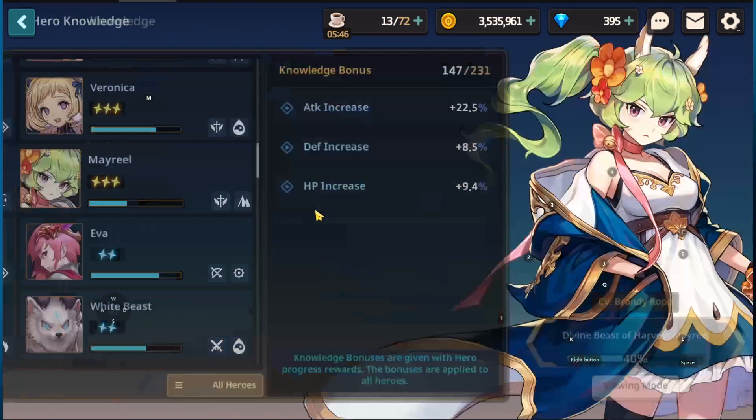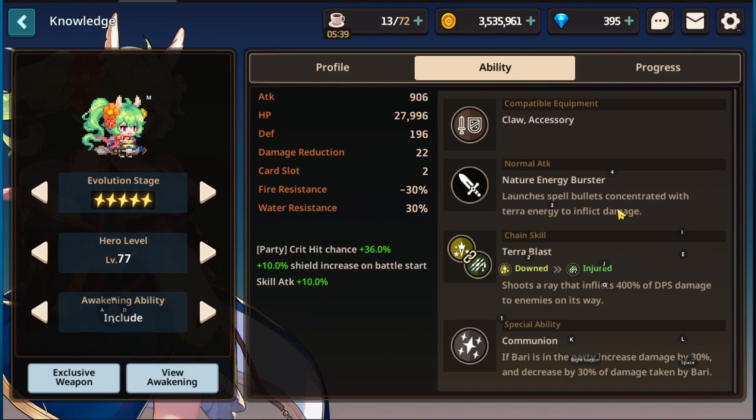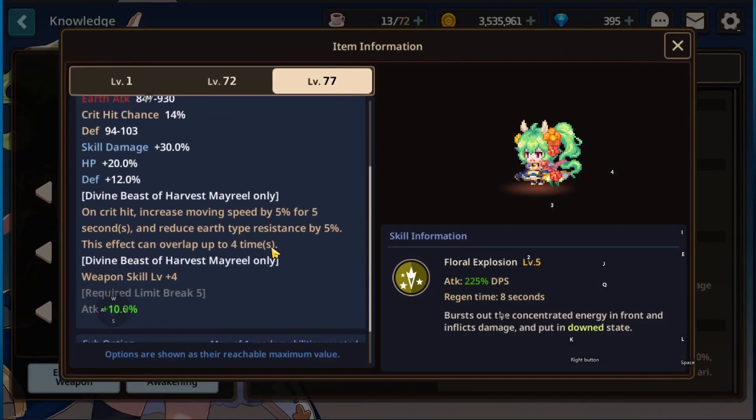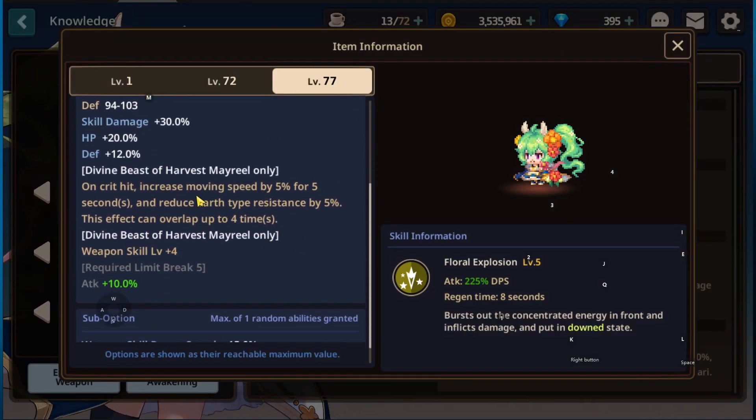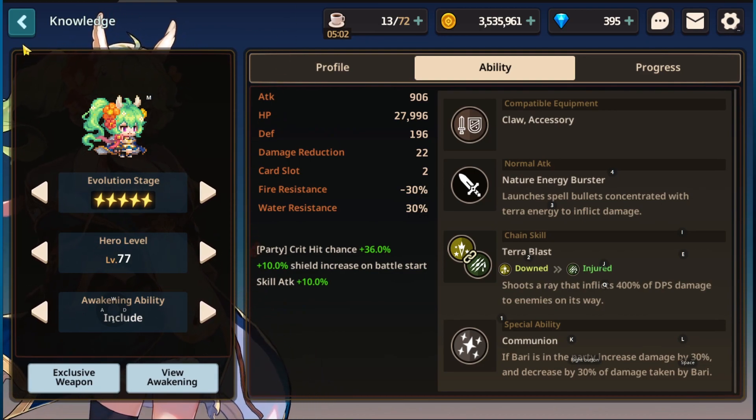Lastly, Mayreal is one here too. Hers is a little unique. Her normal attack with no EX weapon launches spell bullets concentrated with terror energy to deal damage. But if we look at her EX weapon, it makes it massively better. On critical hit, it increases movement speed by 5% for five seconds and reduces earth type resistance by 5%. The effect can overlap up to four times, so you can get 20% movement speed and 20% earth resistance reduction. It seems at the moment that the 20% reduction is what they're keeping consistent, but they're being creative with how it's actually applied.